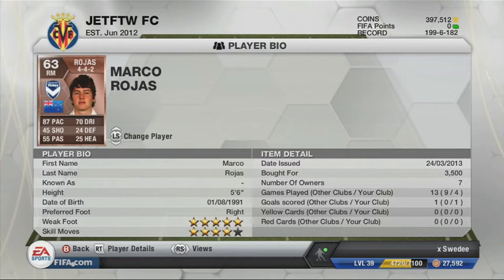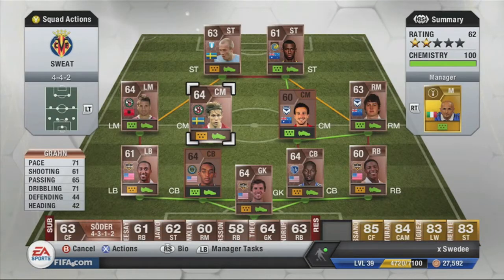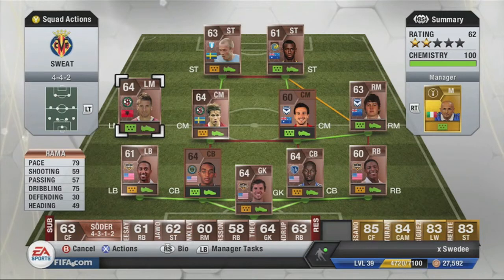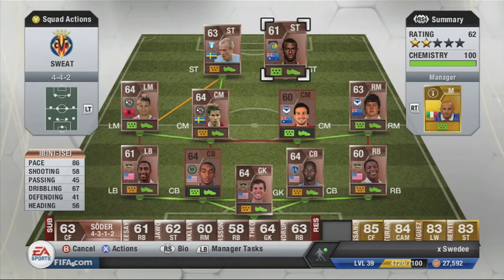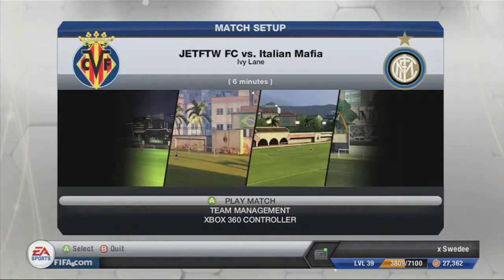In the right mid we have the non-informed bronze beast Marco Rojas with 5 star weak foot, 4 star skills, and 87 pace. As a chemistry filler who surprised me a lot is Dilevski, and then Tobias Giron with 71 pace and 71 dribbling - bad defending stats but won a lot of aerial battles because he's 6 foot 2. Then an amazing Albanian with 79 pace, 75 dribbling, 4 star skills and a 4 star weak foot. Up front the Swedish beast Daniel Lauson with 92 pace and 4 star weak foot, plus Bernie Ebene Issei with 86 pace who's 6 foot 2 - together just unstoppable.